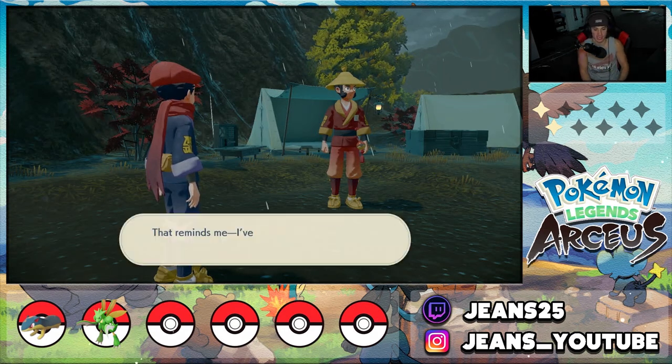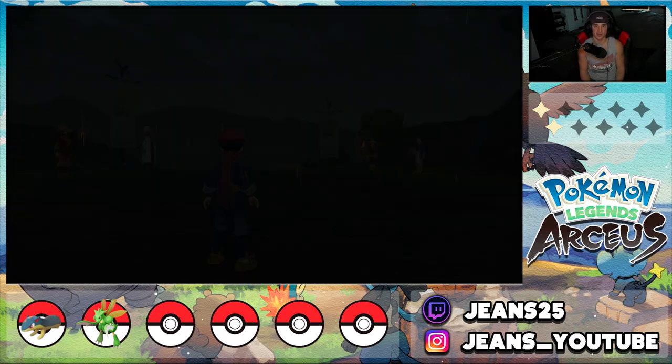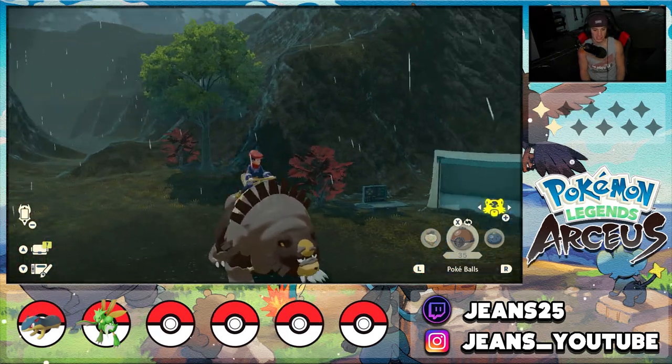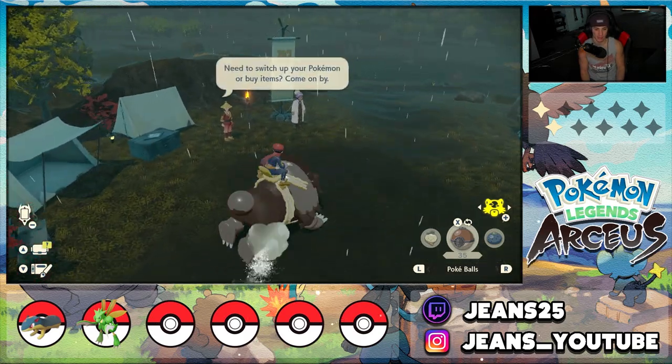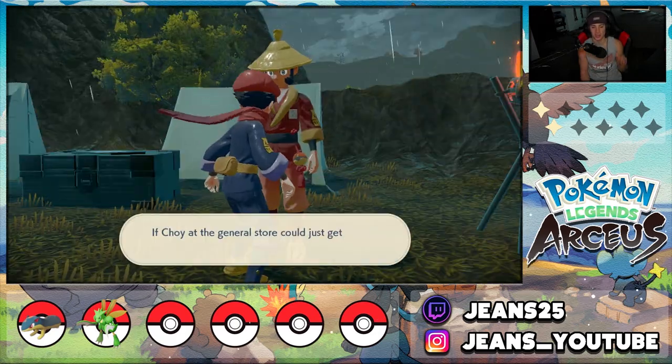This guy's going to talk to me but we actually have to ride on Ursaluna, our brand new rideable Pokémon. Look at this thing — we have to ride on this Pokémon to find the person who's lost. Anytime I see blue, that is the pathway I want to go. But I want to switch up something in my party real quick.